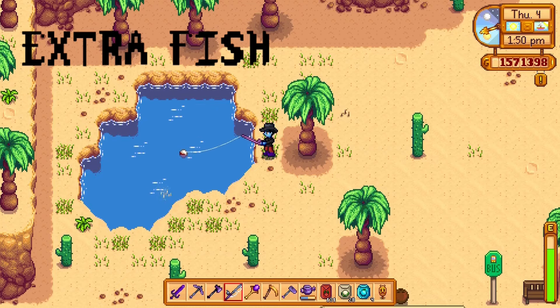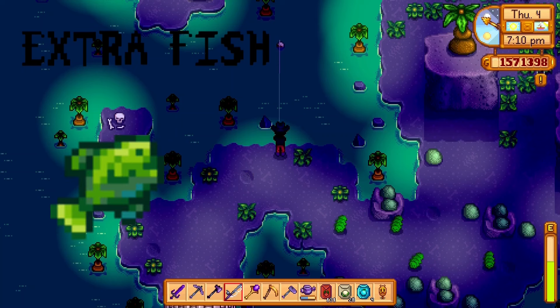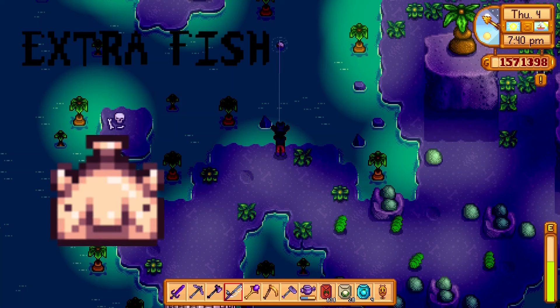There are two more fish: the void salmon, which can be found in the witch's swamp, and the slime jack, which can be found in the mutant bug lair — just go to the sewers and head up, that's where you find the slime jack. The night market is a winter event that happens at night; go to the left and head deep into the ocean to catch the midnight squid, spook fish, and blob fish.